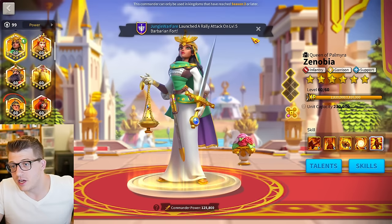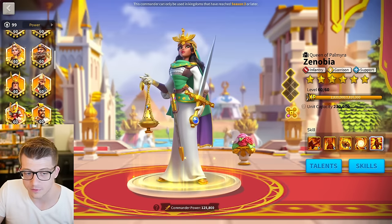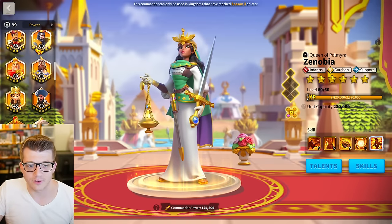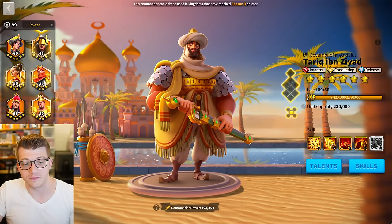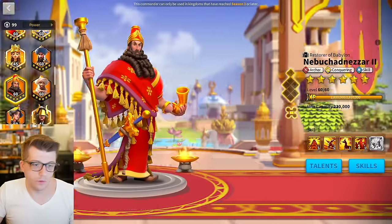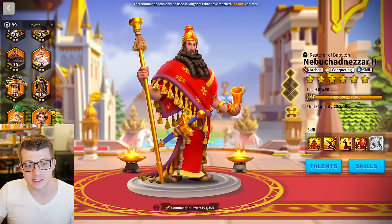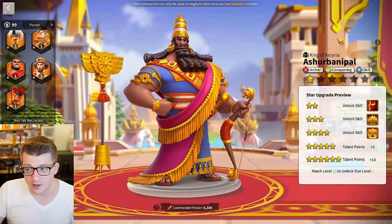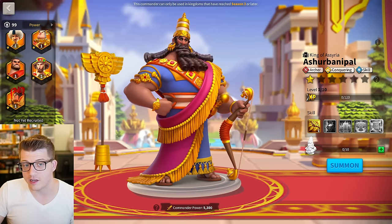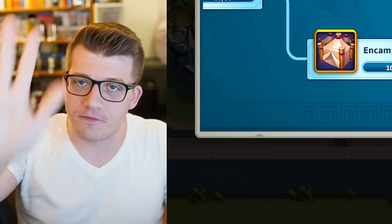Save yourself the headache and don't invest in garrison or rally commanders for anything other than open field fighting. There are some conquering commanders that work in the open field — Nebu has AOE and march speed and has lasted quite a while in the field, and Ashurbanipal is an even better example. If you want to invest in them for the field, you can — just don't get it twisted: you're probably not going to be a garrison or rally lead, so don't waste those sculptures.